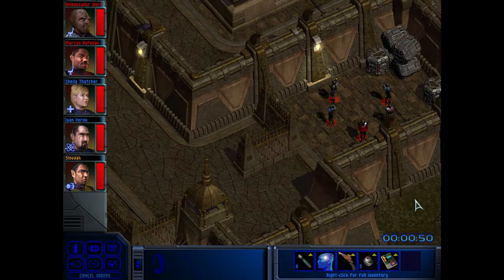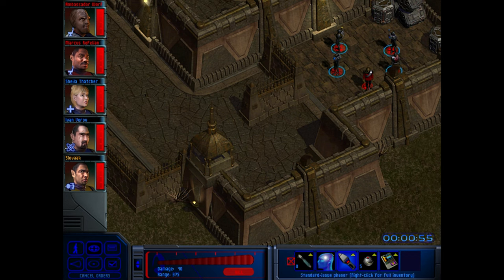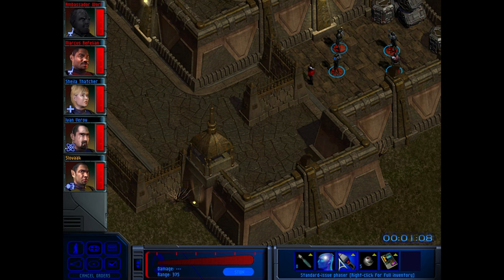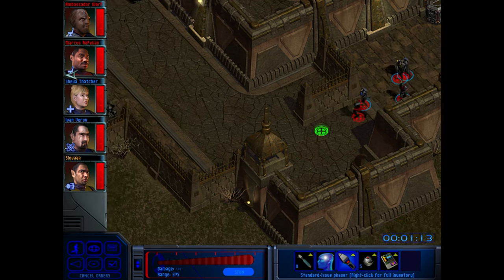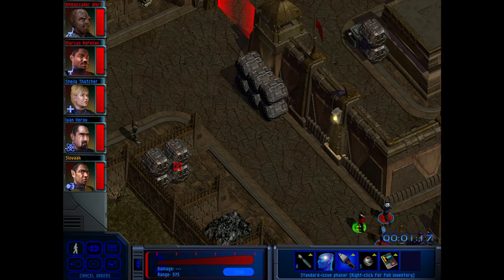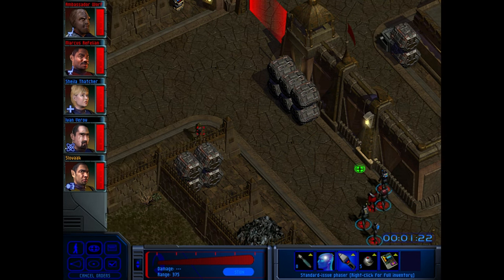Oh gosh. So we've got to sneak in the front gates of Kronos. Well, we want to ensure that — perhaps today is a good day to die. I don't really want Worf firing, if I'm honest, because he obviously shoots to kill. We don't want that. Shooting to kill will be a lot harder as you need to hit them a few times, whereas stunning will just put them to sleep.